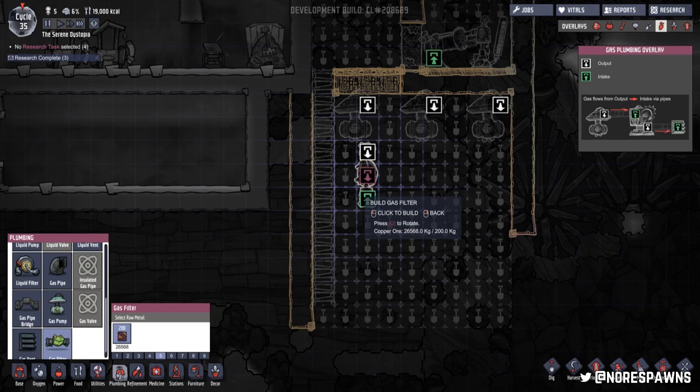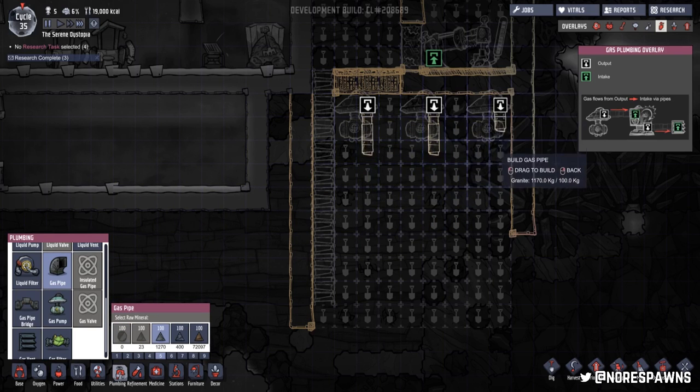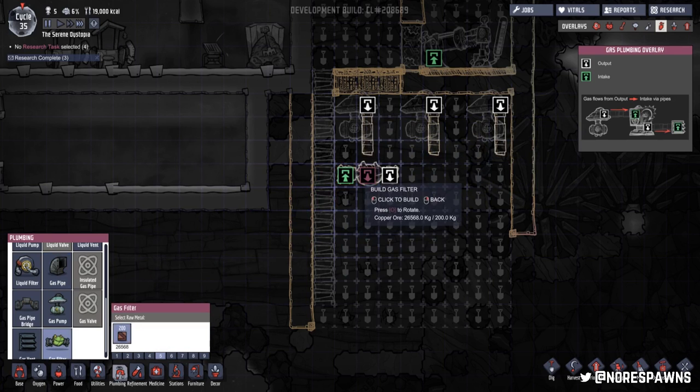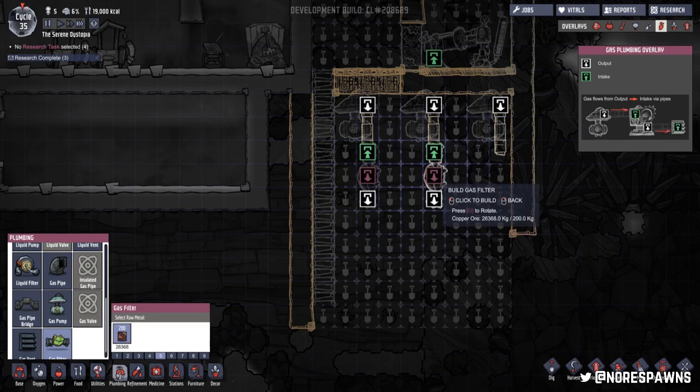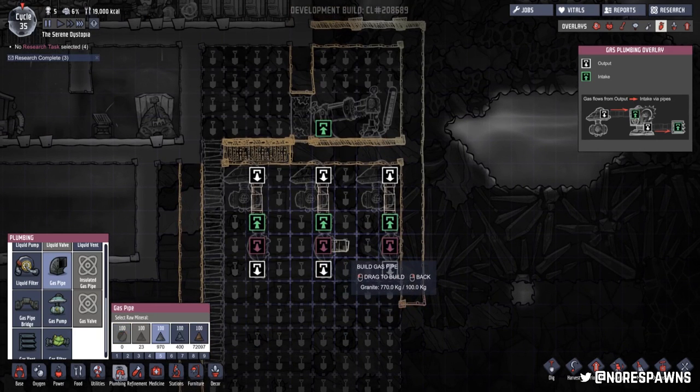Quick note with these gas filters: you can actually rotate them if you press O. I didn't realise this — it says so, but I didn't read it at all. So this is actually quite tidy. Those of you who looked at my last colony will see that it was a bit messy in my oxygen production area. But this is actually surprisingly efficient.